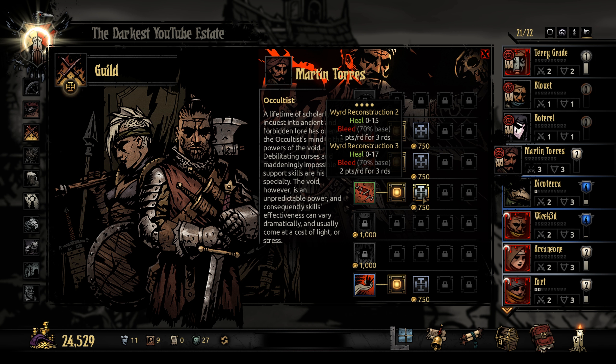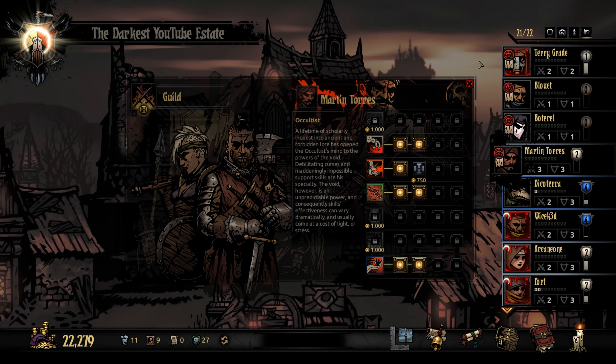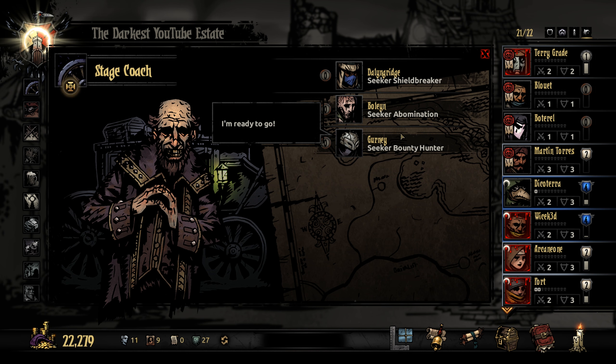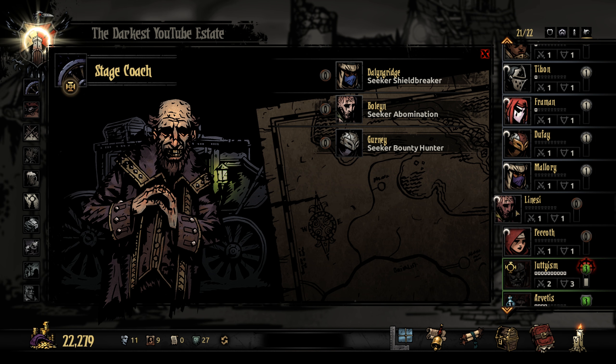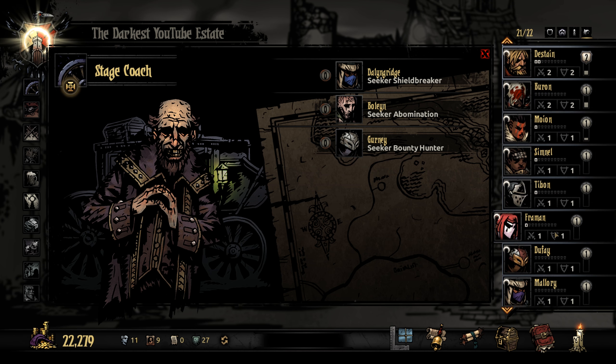We definitely want to upgrade the heal. Martin, you're going to have to probably carry this team. I don't know that I want weakening curse anymore. We're going into the cove again — I'm not going to upgrade it though. We will upgrade that and that. It's going to be a shorter mission so we don't need to camp, so we don't need to worry about camping skills. I was actually going to take our abomination out on this one but unfortunately Terry refuses to go with the abomination.